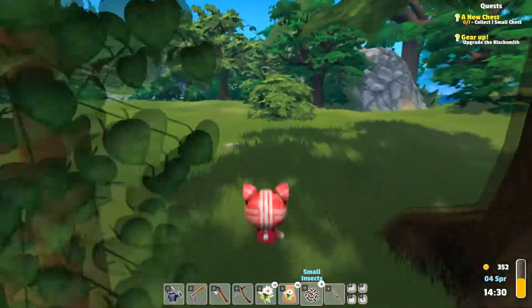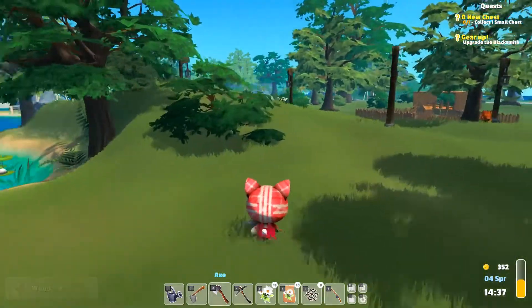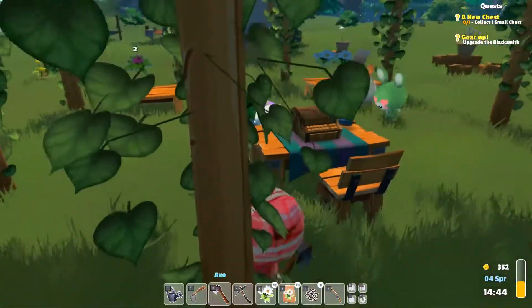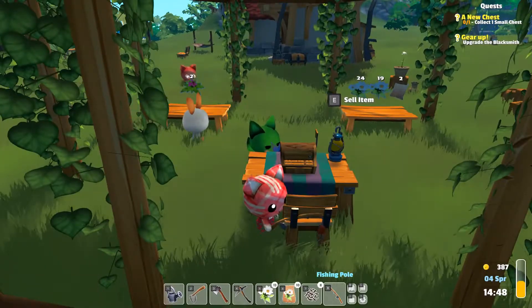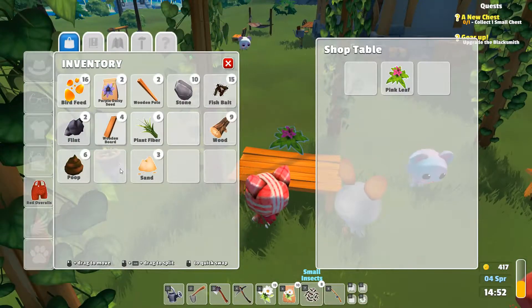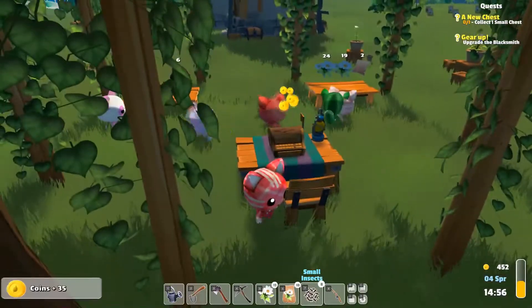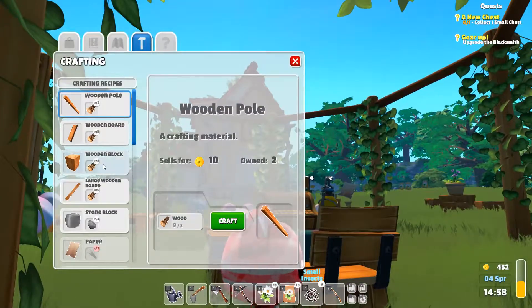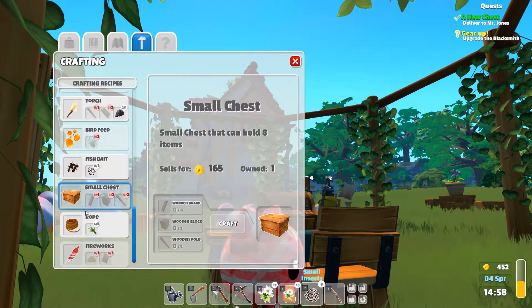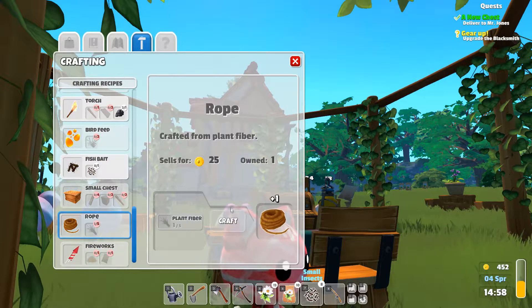Come on, let's cut this down and get that chest happening. Sorry guys! I accidentally went fishing in my field. Let's see what else we can pop up here - sell some poop, it's a bit weird isn't it. Let's make a chest so I can give it to the other guy. What's his name - Mr. Jones. Okay, I need a chest for Mr. Jones, and I will sell this rope.